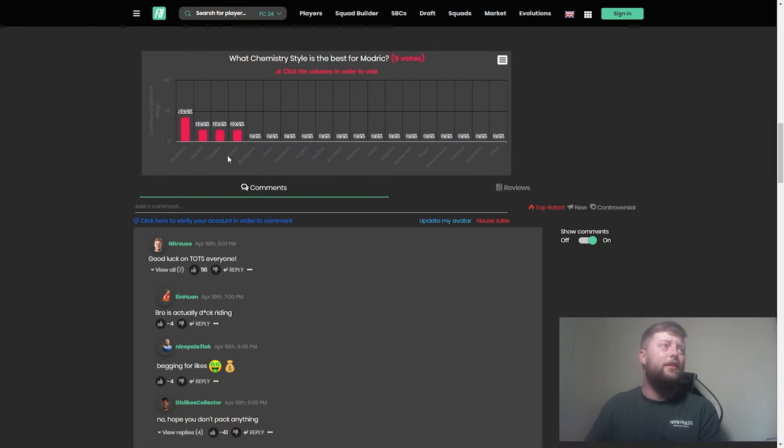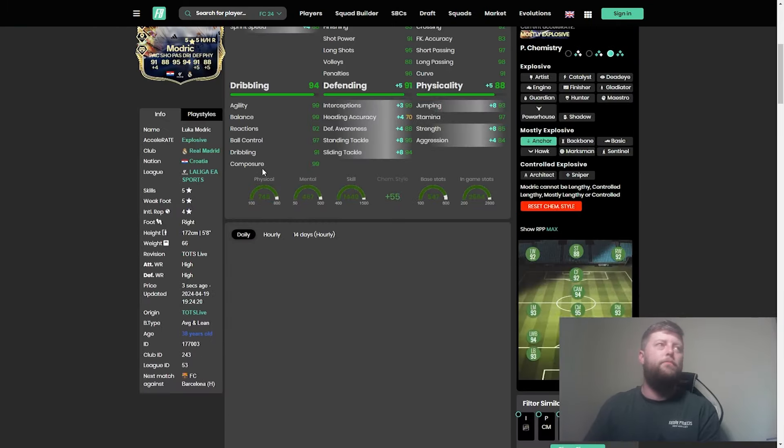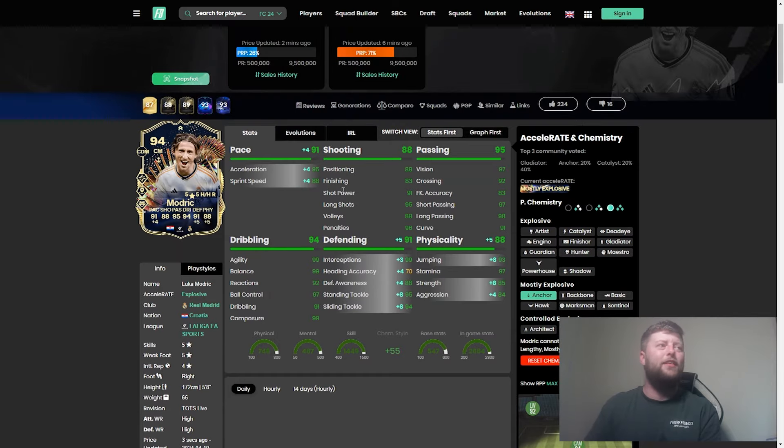I can imagine Gladiator, Anchor, Catalyst, Hunter — anything with pace. I don't think you really need Catalyst; that's just going to be purely pace-orientated anyway. So I'd say Gladiator, Anchor, Shadow, and potentially Hunter — those would be the kind of options I'd go with. Let me know down below what you think.